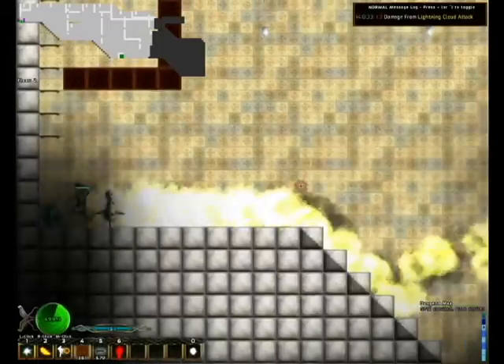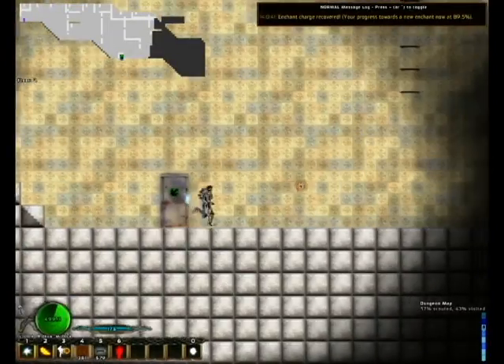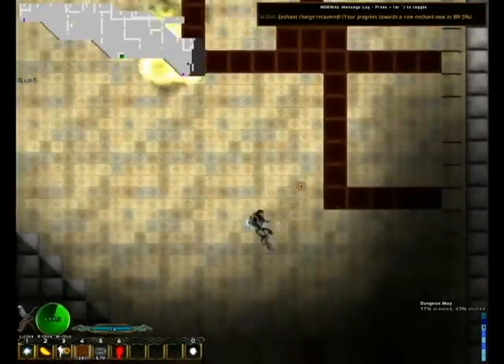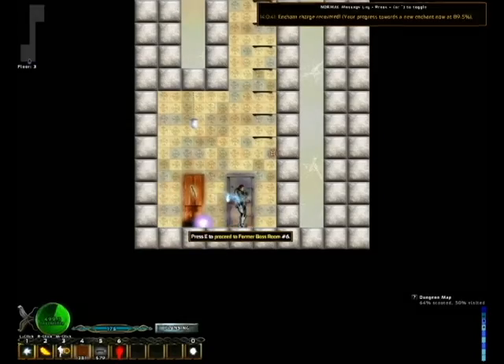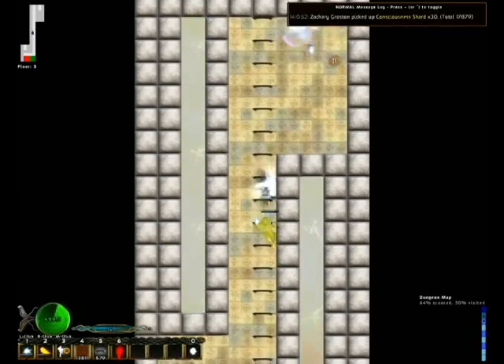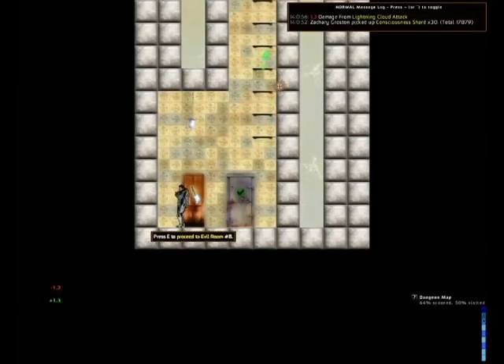I'm going to go ahead and get this enchant charge over here — you can see it on the main map, it's green. Then I'm going to go over here and up the stairwell. Not quite finished with this yet. Is there anything up here? Just a monster — there's really no point in killing it, but oh well.